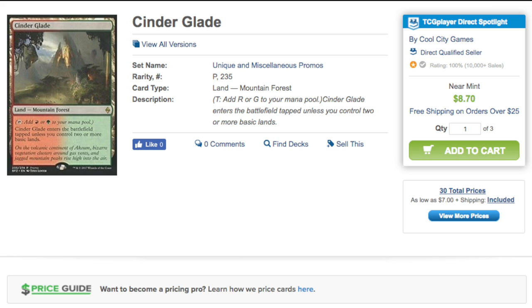It's extremely humid at Comiket. That's what these lands should be. As we can see — Cinder Glade — this person has three Cinder Glades, which seems like a lot. I don't know if they went to three different standard events and did six standard events each, or did a total of 18 standard events. That seems unlikely.